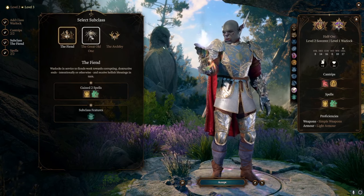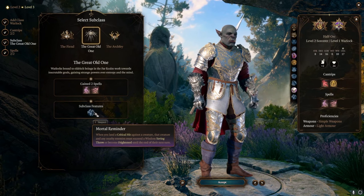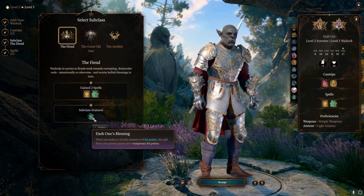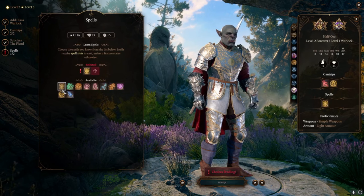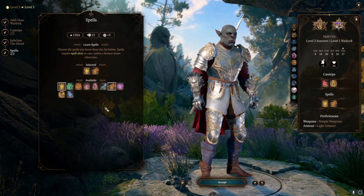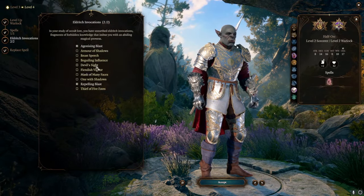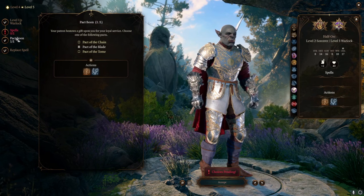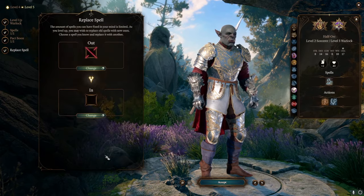Here you can either go for Fiend or Great Old One. Great Old One relies on critical hits more, but it's very useful. However, Fiend gets Fireball, and they also get temporary hit points when you're fighting, so it's going to boost your survivability as well — so I like the Fiend better. I like Armor of Agathys, and I'd probably pick Hellish Rebuke at this point in the game, or Command. Always pick Agonizing Blast, and it's between Devil's Sight or Repelling Blast. Level 3: you must pick Pact of the Blade — this is really important. For spells, Misty Step and Mirror Image.